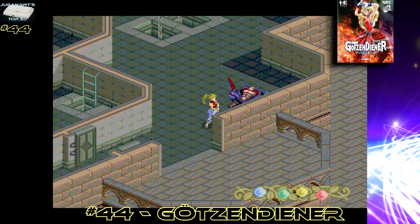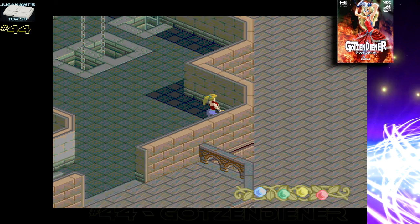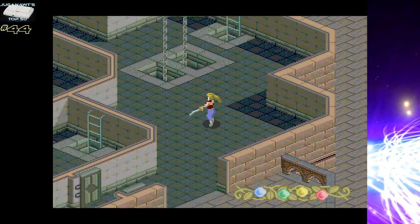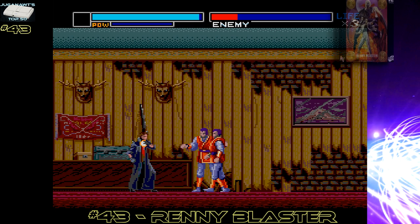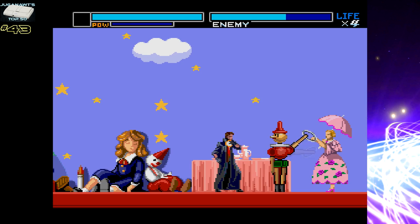Number 44: Gotsundina starts off like a regular RPG — hero comes to save the maiden, except he dies, so the maiden has to rescue herself. You play as the maiden through isometric labyrinthine-style levels. It's an interesting take on a tried and tested genre. Number 43: Renny Blaster is another interesting take on the scrolling-right-and-killing-everything genre. It does this very well — there are plenty of different areas to scroll through and plenty of things to kill.